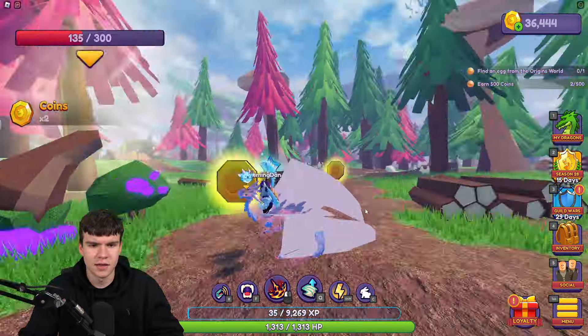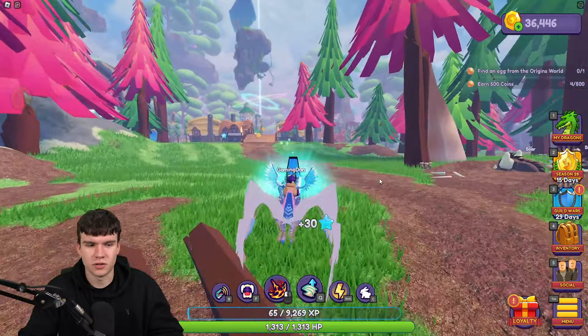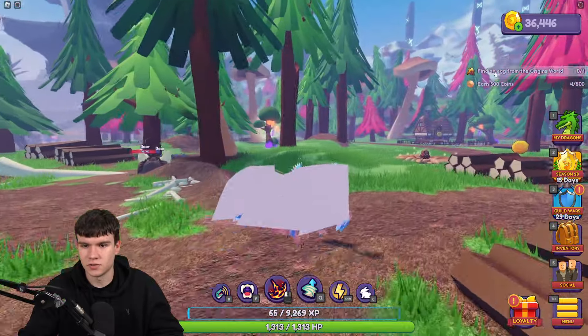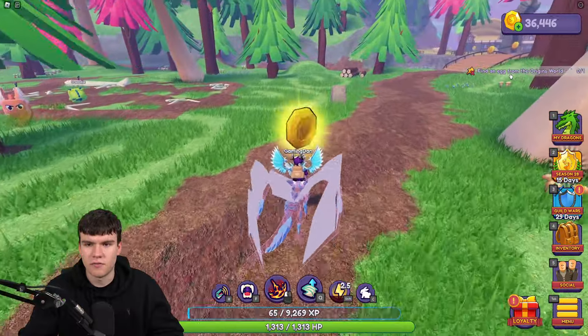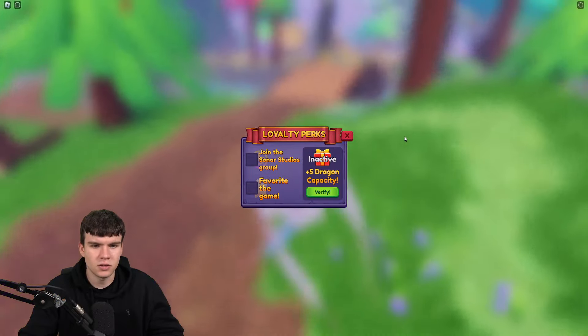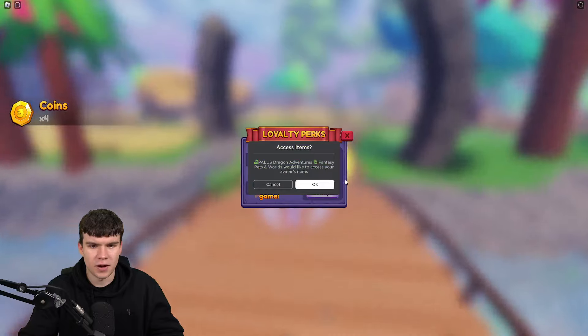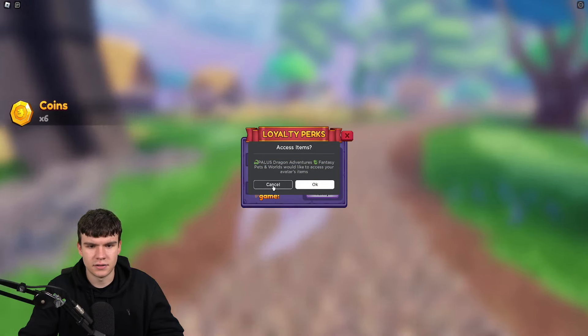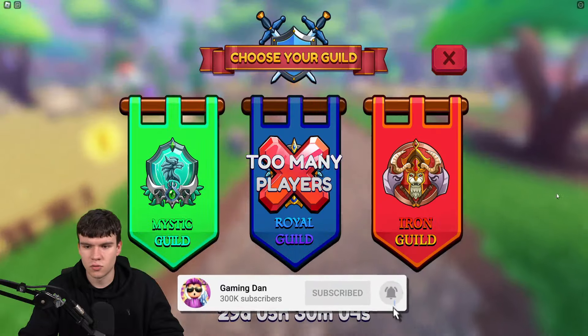It looks like we've got some coins down here to collect. There we go — I'll take some coins. You can never really complain about some free coins. I mean, I do have 36,000, so it's not really going to make much of a difference. Earn 500 coins, find an egg from the orange in the world — these are all quests. Loyalty perks: join the Sonos Studios group and favourite the game, and if you do that, you get plus five dragon capacity, which is kind of cool.